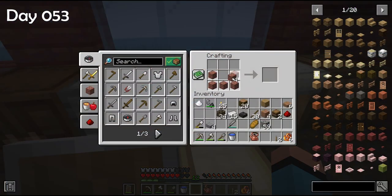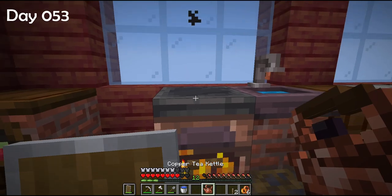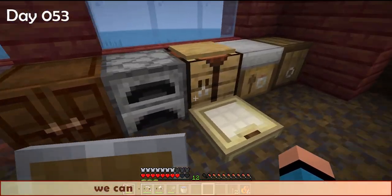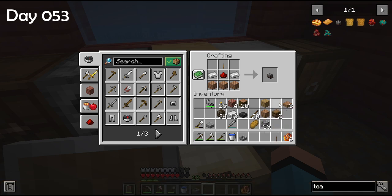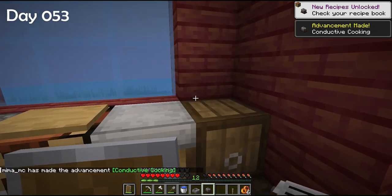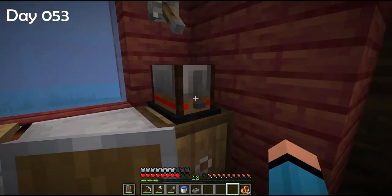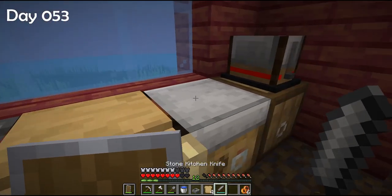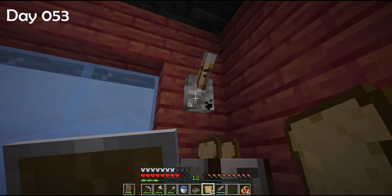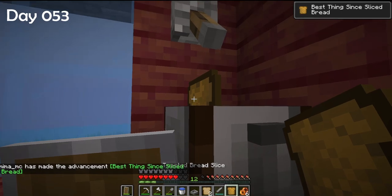Five bricks, slabs on top — this is the baking station to decorate cakes. Let's put the kettle on the stove by sneaking. Now we can craft a basin to make cheese. Let's experiment with the toaster — it works with a redstone signal. I'm cutting bread slices, putting them in the toaster, and turning it on. Look at the advancement: 'Best thing since sliced bread!'